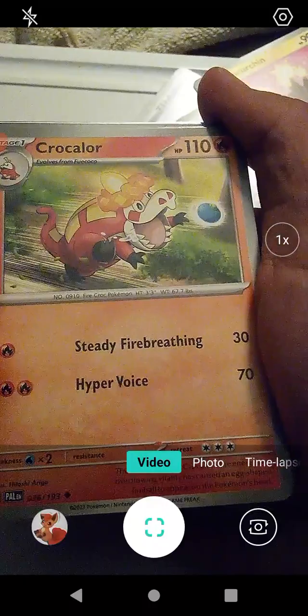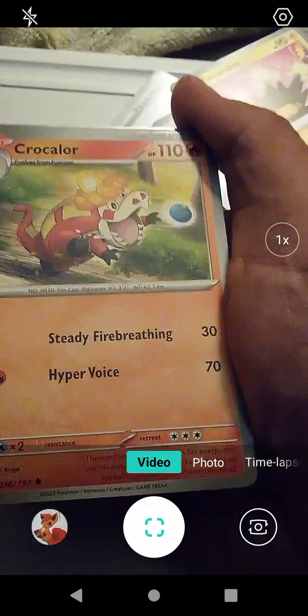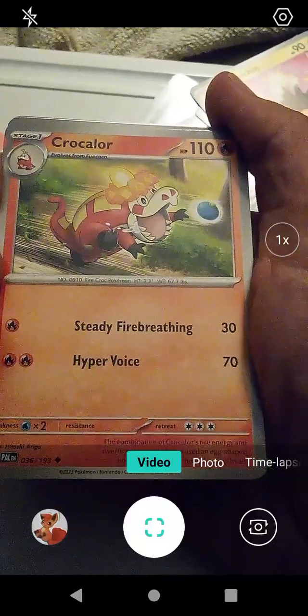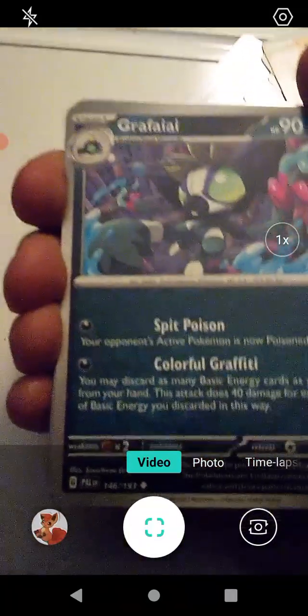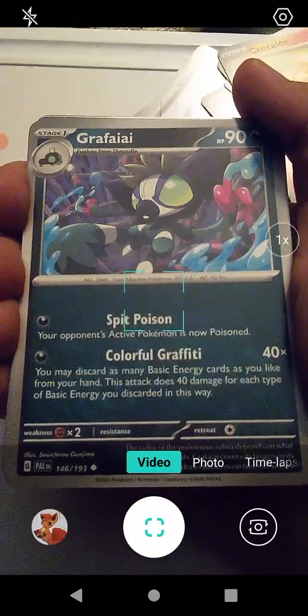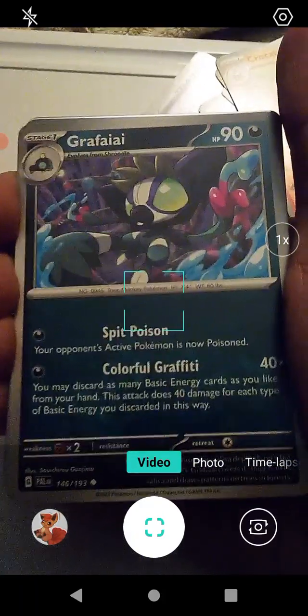We have Crocolore with Steady Fire Breath and Hyper Voice. He's going to catch that berry — yep, he's going to be catching that orange berry in his mouth. That's kind of cool. We have Grafaiai with Spit Poison and Colorful Graffiti. That's pretty cool; I do like that art. That art is really, really colorful and cool.